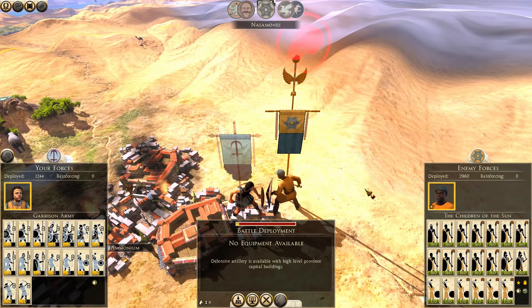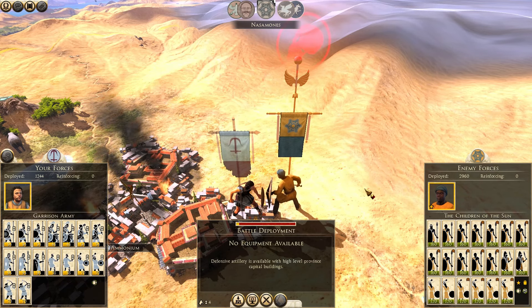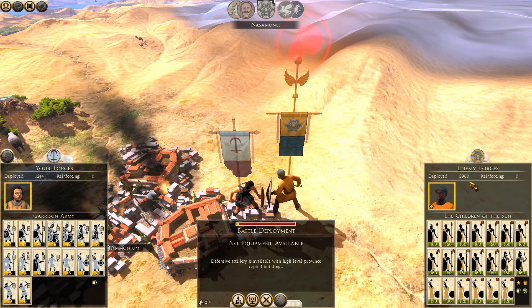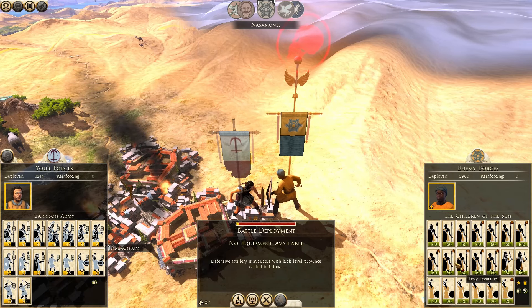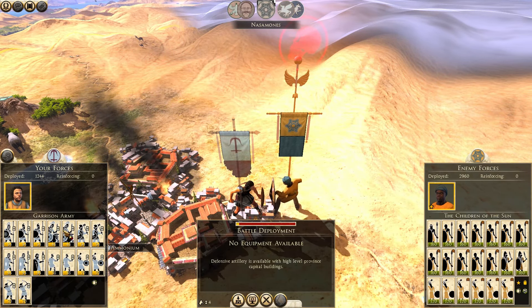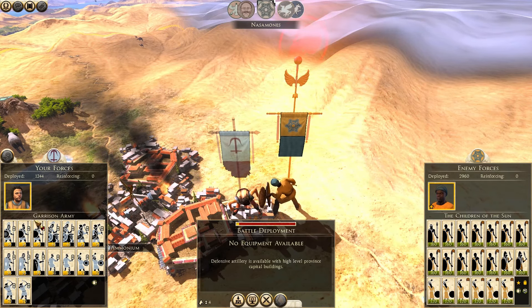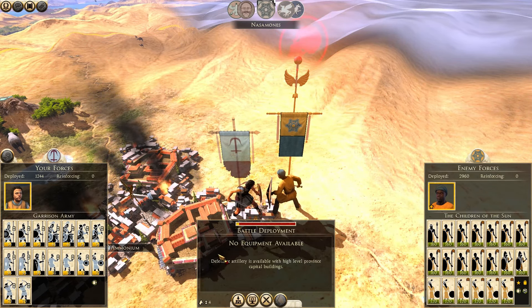He did attack Ammonium. That's two and a half times as many of them, but all they have is levy spears and some slingers. We can destroy the slingers with our two citizen cavalries, and these levy spears will never get through our phalanx. Let's fight this.